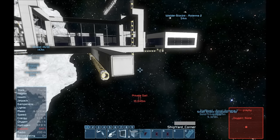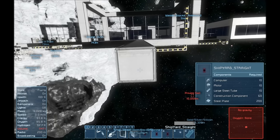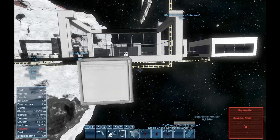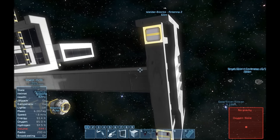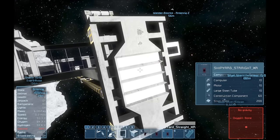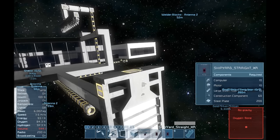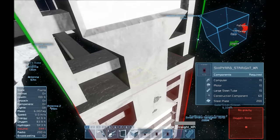Number six is going to be my corner piece. Number seven is the straight-up shipyard pattern. This thing, like I said, is quite large. Number eight here is the Shipyard XR — I think it stands for extra range or long range. It's going to create a larger welding range. So let's place this up here. You'll see there are connectors on the tops of these things, which is good.